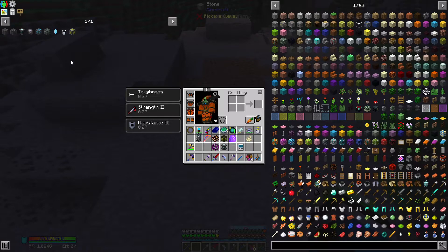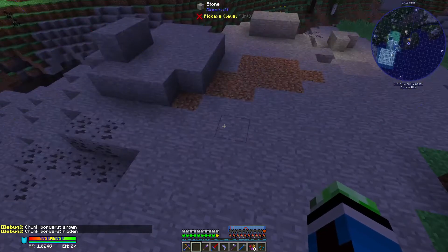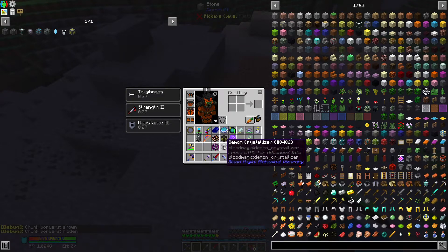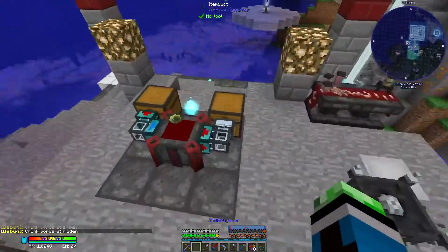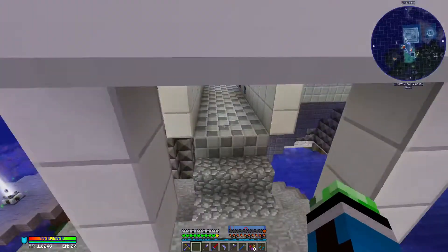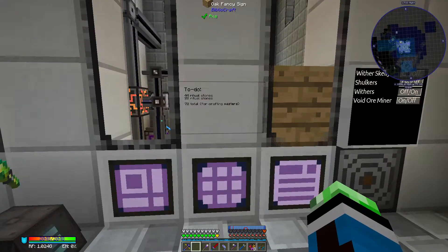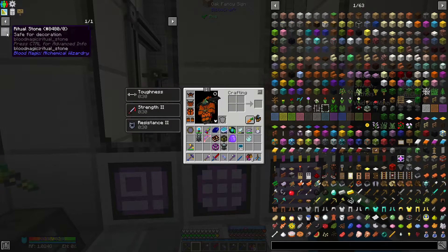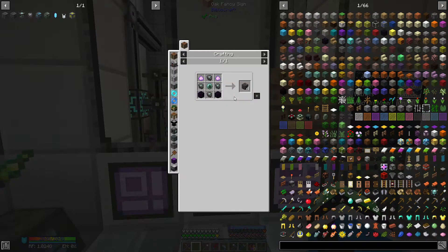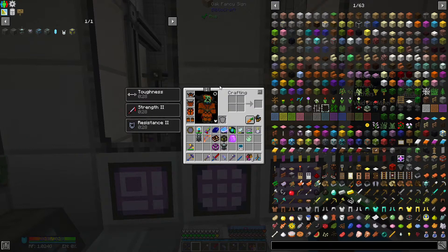The demon crucible will dump will into a chunk, and the demon crystallizer will crystallize that will. But before I can actually do anything with that, I need to make some reinforced slates — I need a lot of them for both of these rituals. 72 total, because I need to make two master ritual stones as well. It's one-to-one, so I need 72 of these.